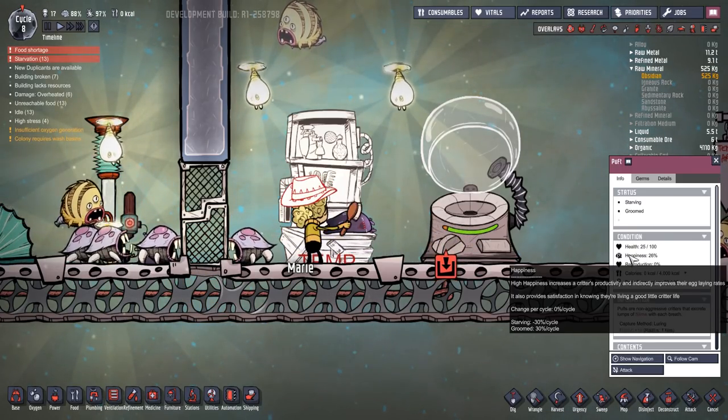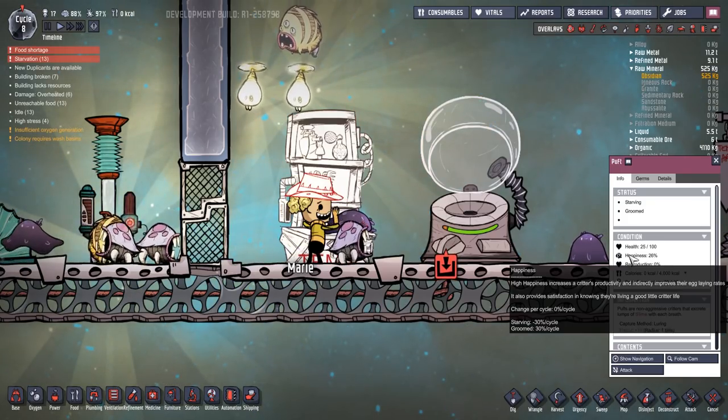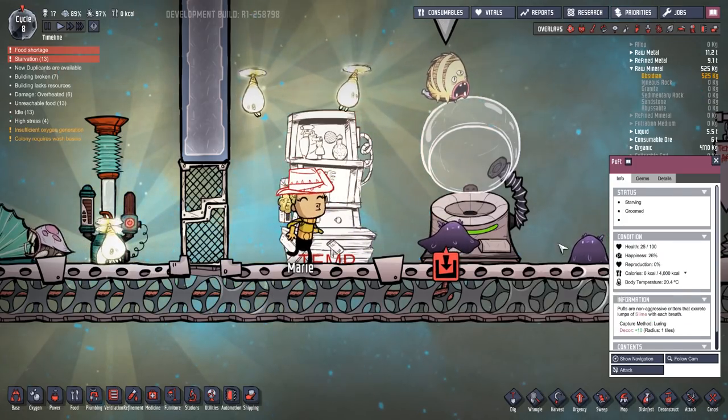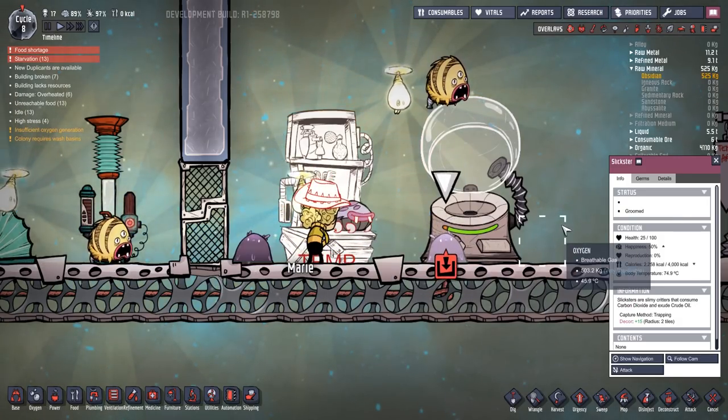He is getting plus 30 a cycle for being groomed, but unfortunately minus 30 from starving, so that won't help. The slickster's just been made happy. Reproduction is at zero. Let's have a look at the hatch — reproduction still at zero.